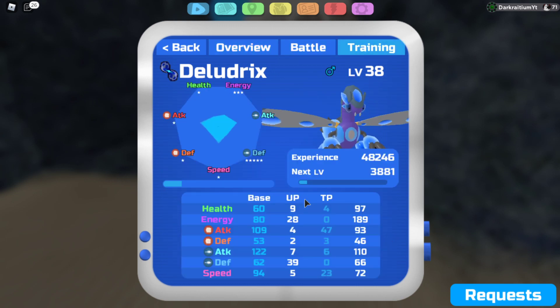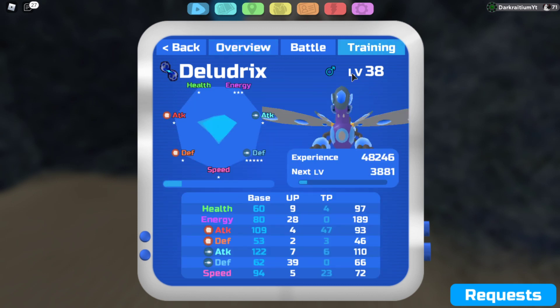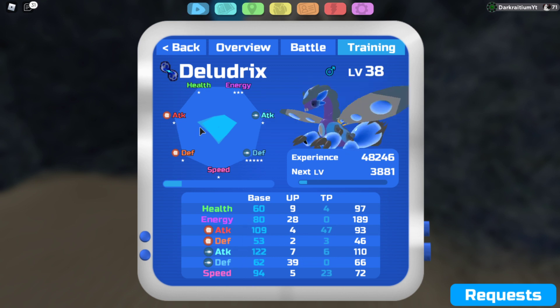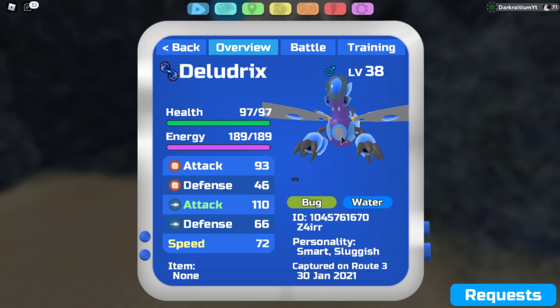Water Bug type. Amazing stats — this is actually really good. 109 base M attack, 122 R attack, 94 speed, 62 defense. Defenses are low, but these three stats right here are insanely good. I just want to see how much potential this thing has in PvP and stuff.